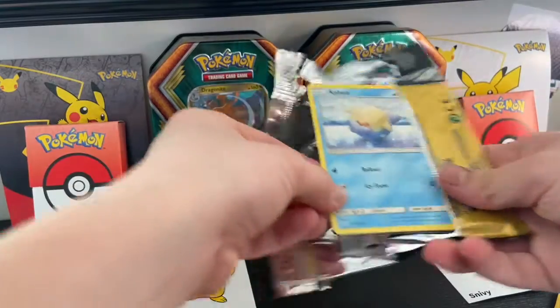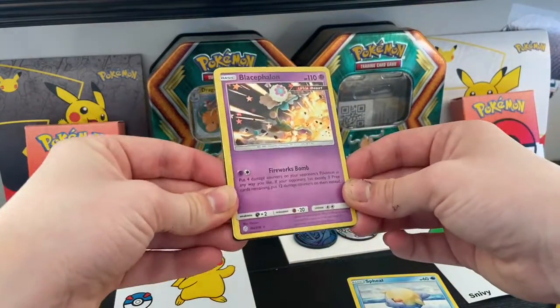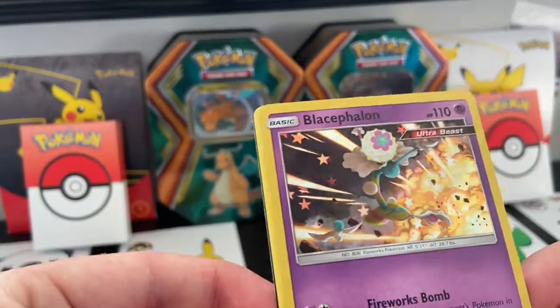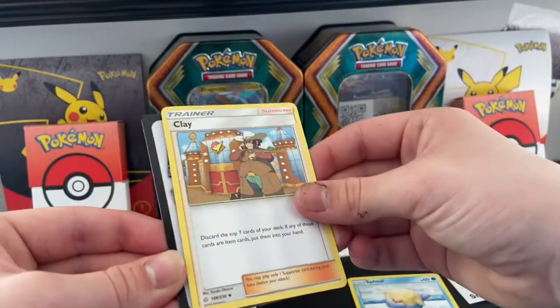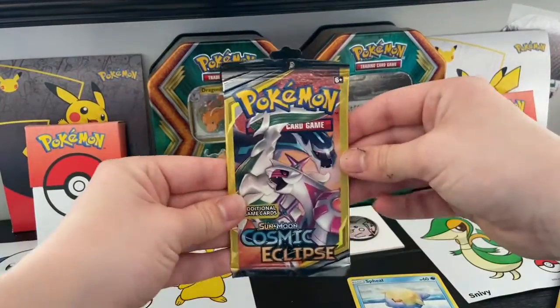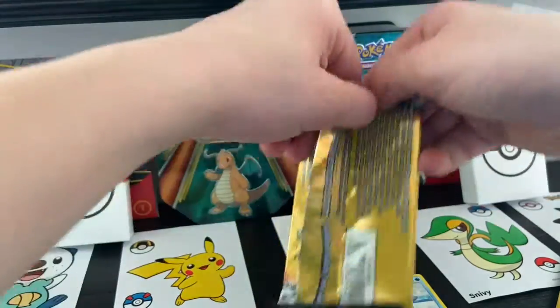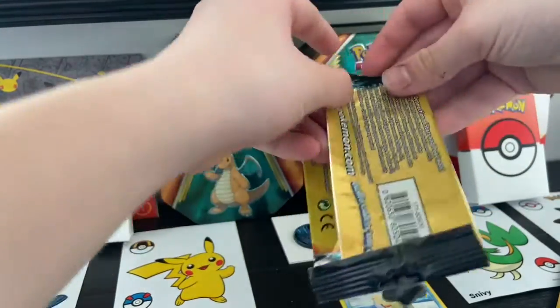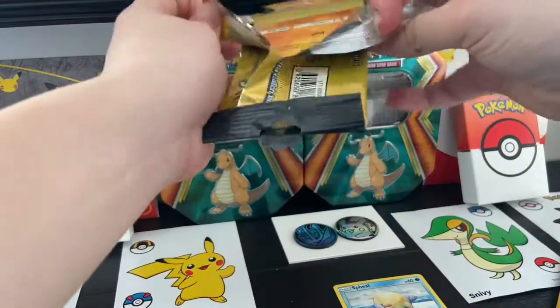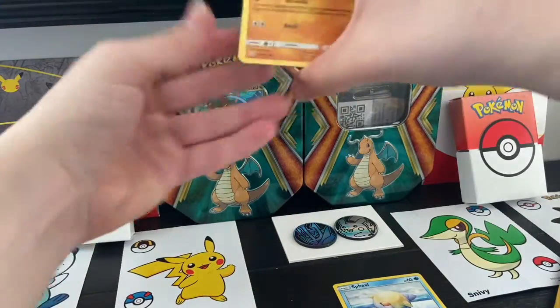We got Salandit and a holo rare ultra beast! And a trainer card — Clair. It'll probably be the only trainer card we pull though, because you know me, only pulling one each time. Once again we're going to call it common Eclipse. I'm like burning up here.